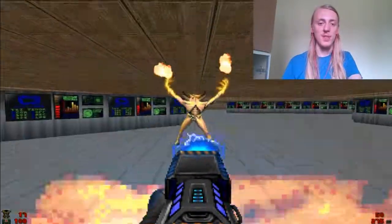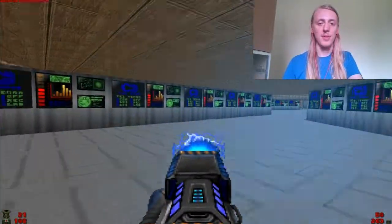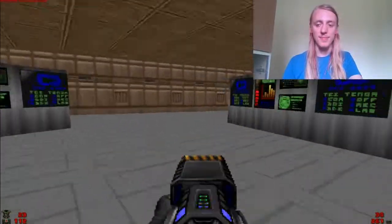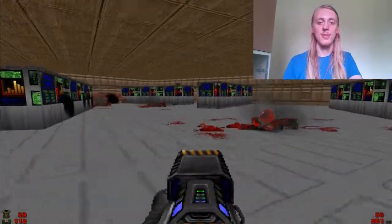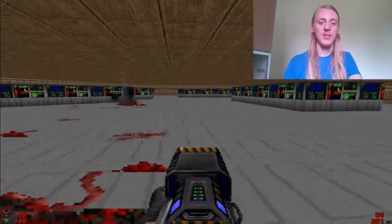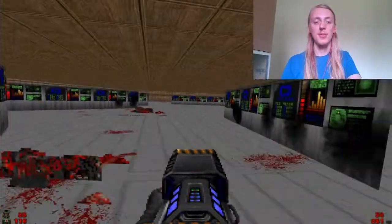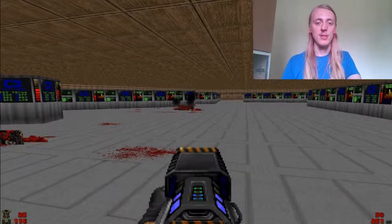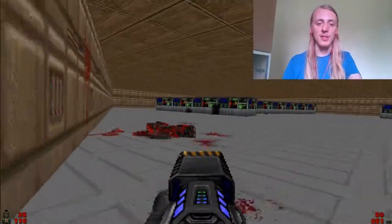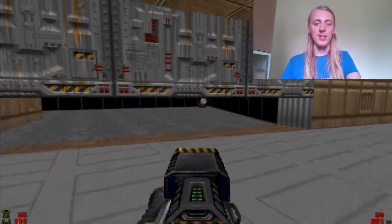We dealt with the first two archviles, then the third and fourth. This room looks wonderful — if I'm not mistaken, there is a missing texture right here, so I can see right through it to the whole level. I could use it to scout the room if I wanted to. There's another missing texture. Time to open the door and check what's next.